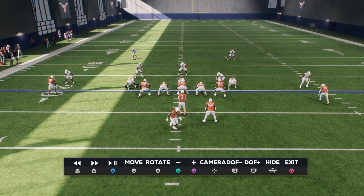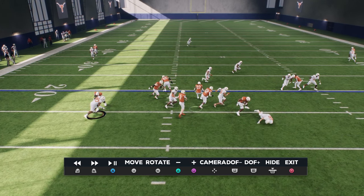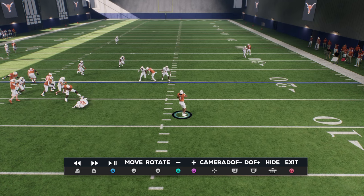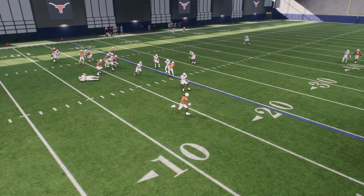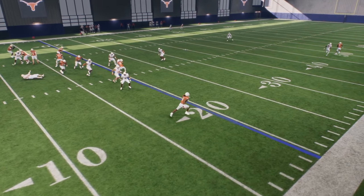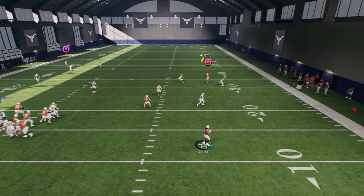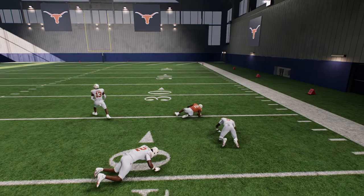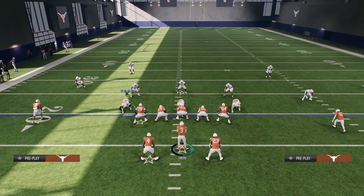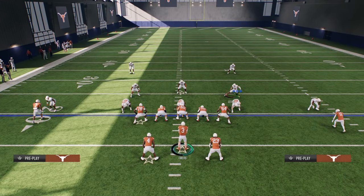Check this out — he throws and it's manned up. Because it's man, the fade is really not open, but for some reason the entire defense just freezes. It's just free, like 30 yards down the field. This is seriously one of the dumbest plays and one of the hardest plays to stop. There's really no easy way to stop it.